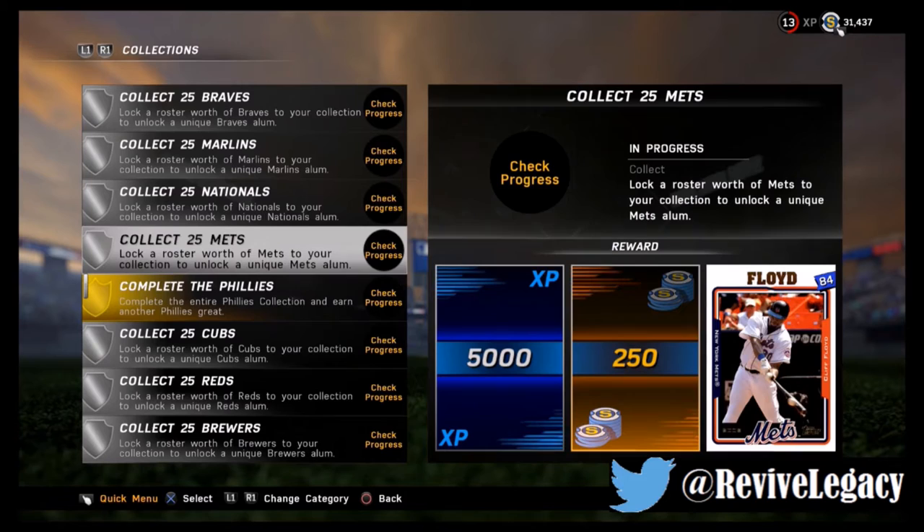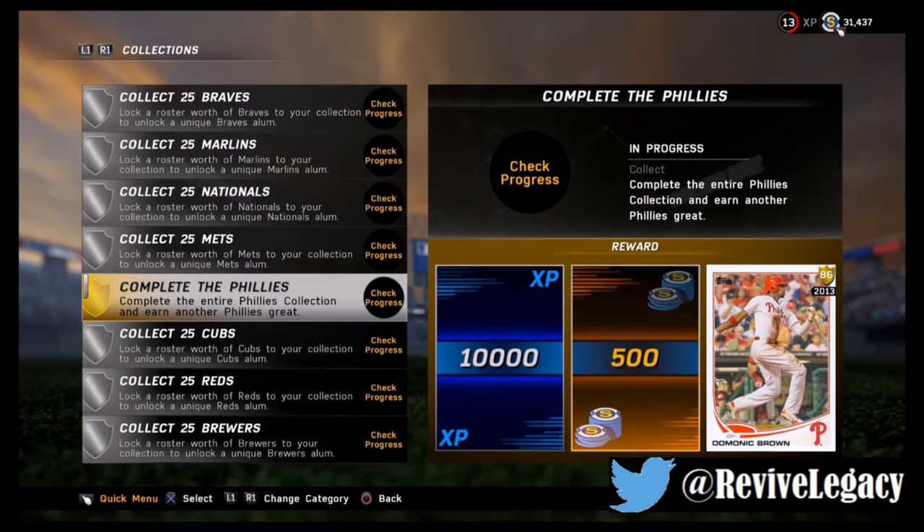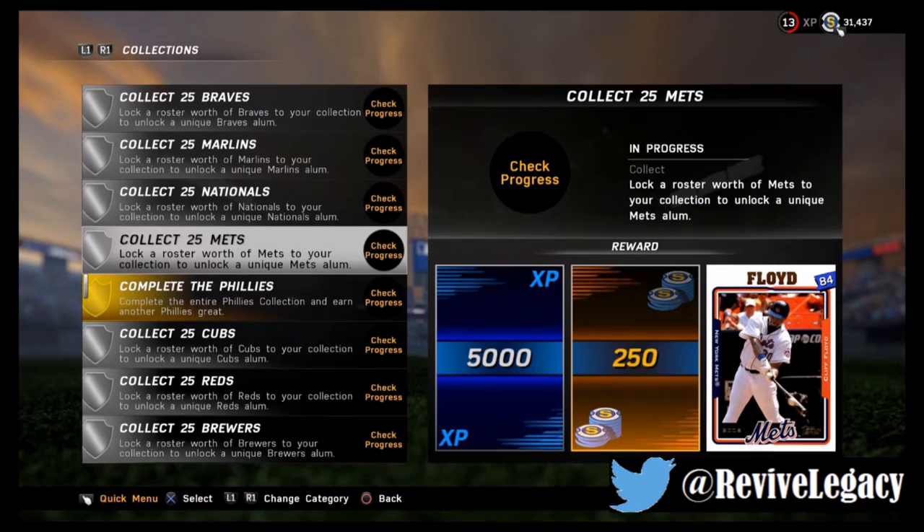Once you do the silver collection — like you collect 25 of them — they give you a gold collection after it. So you get this 84 Floyd right here, and we'll see what it bumps up to in the gold one. They'll give you a better card for the gold one obviously. The Mets — I got all 25 of them already. You only need to collect 25 players; it can be any 25 players until you get to the gold part.